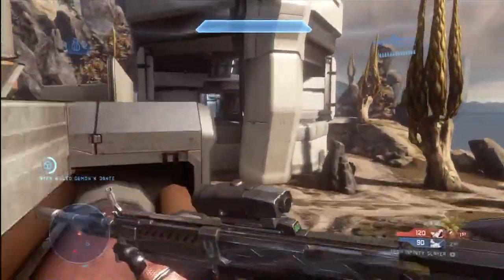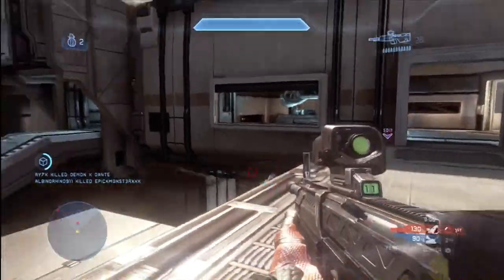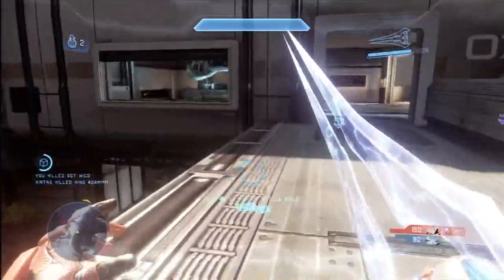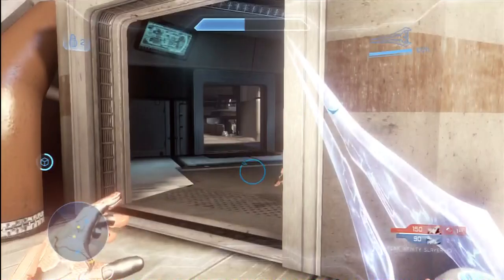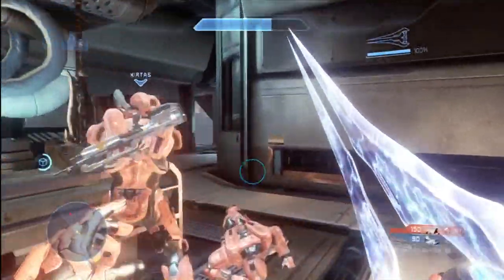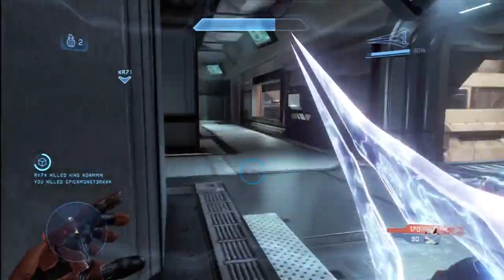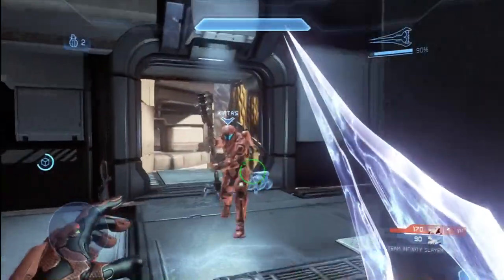Most of the weapons don't have any bloom on them and they will take you down very quickly. That means you're going to need to play a very balanced game — concentrate on both offensive and defensive strategies, and take cover if you're taking shots. If you're in a one-on-one situation and you think you have the upper hand, that's great. But if you're sitting out in the open and not paying attention, you're going to be killed very quickly before you even know what hit you.